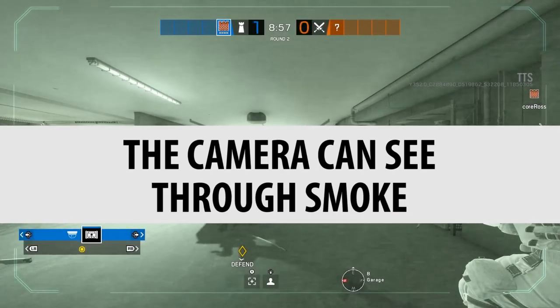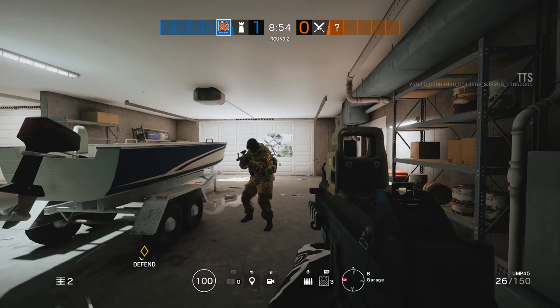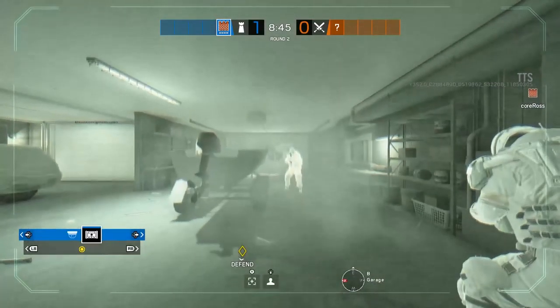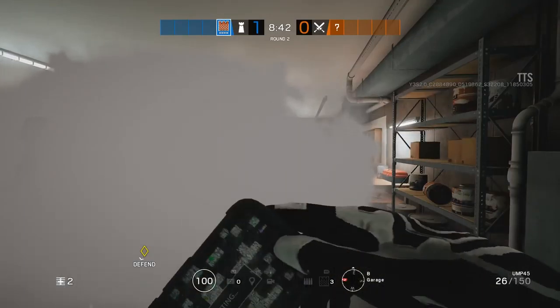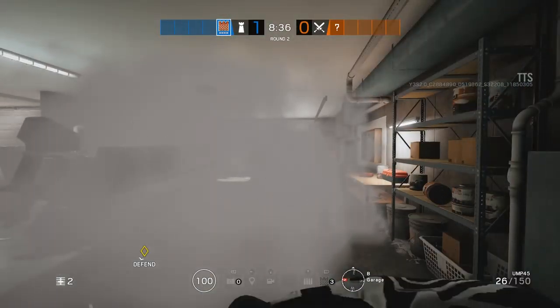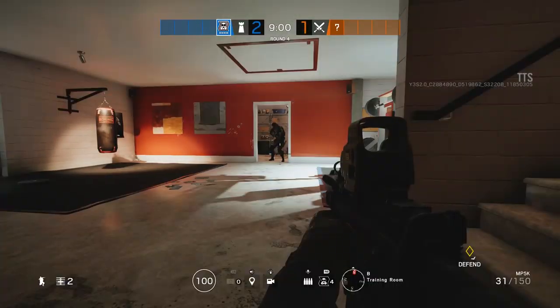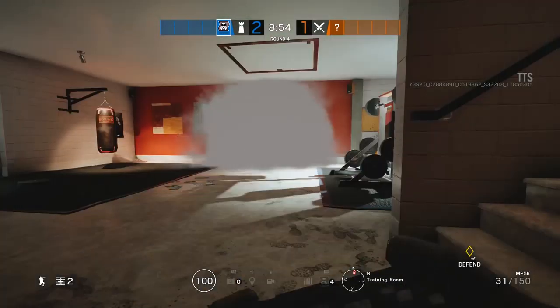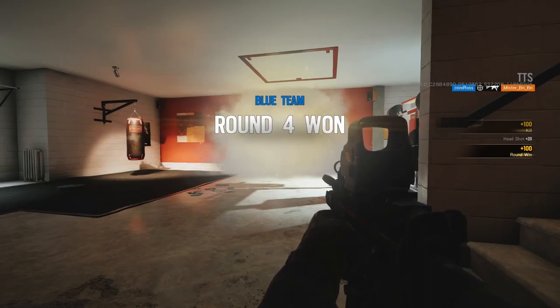The bulletproof cameras can see through smoke. The actual vision for these cameras is very different from your usual cams and kind of looks more like Glaz's thermoscope than a normal camera. You can see that it can actually see through smoke, making it very powerful — especially in a position like looking out the garage door, where it's very hard for an attacker to flank and kill the camera. You can also see right through Capitao's smoke, and then kill the enemy if you know exactly where they're hiding. So that is confirmed.